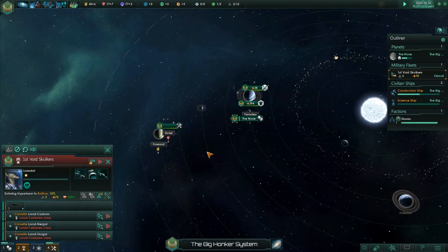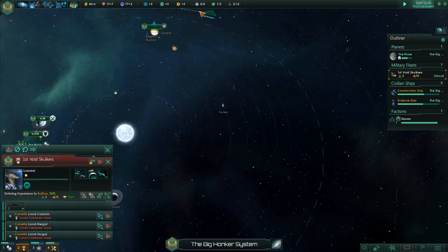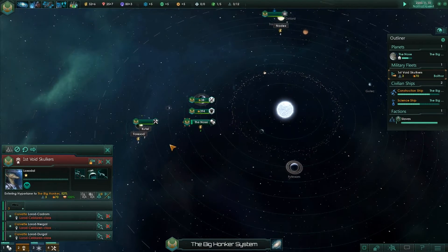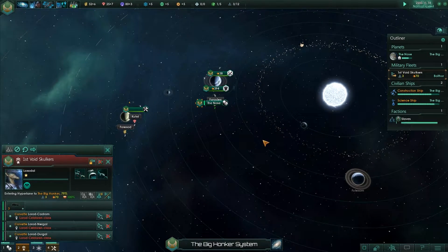Unpause for now. What else have we got up here — we've got strategic resources. We control planets, we've got one. Yeah, so that's just like in CK2. Everything else seems to be working fine.